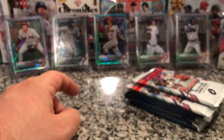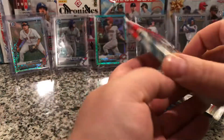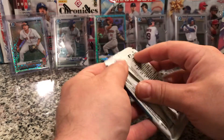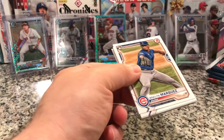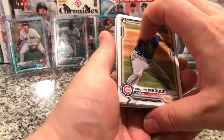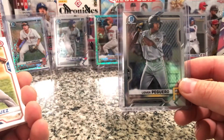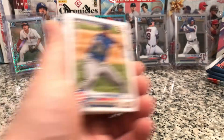Empty box. You can still get the first chromes like you see there. So here are the two Mojo packs and they'll go at the bottom. We've got four packs total. Let's get into it already — we've got the sleeves, the top loaders and penny sleeves. This was also a cool hit from the last video too — the Preguero. He's supposed to have a first, so it's kind of like an error card.